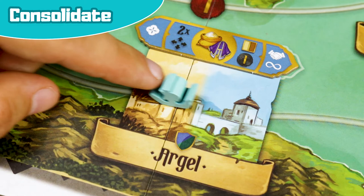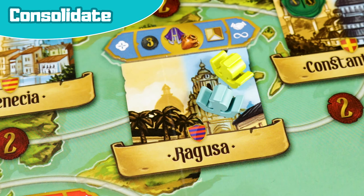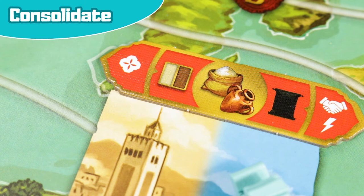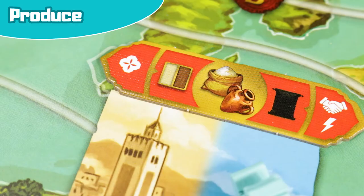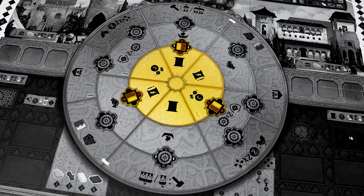Consolidate: choose a city where you already have a ship present on the left-hand side and move it to the right-hand side. If there are already rival ships on the right-hand side, they each earn one prestige point and one dinar. If the city is red, you earn a bonus action which you carry out immediately. If it is blue, you receive whatever the tile indicates during the income phase. Produce: receive the bonus of a city where you have a presence and process up to two raw materials from your workshop.